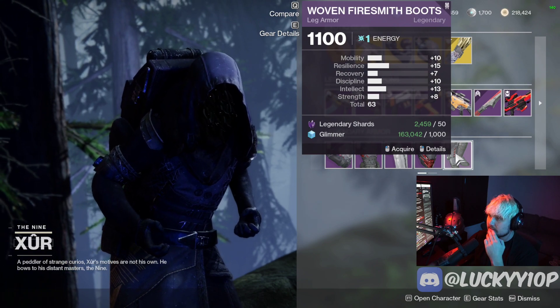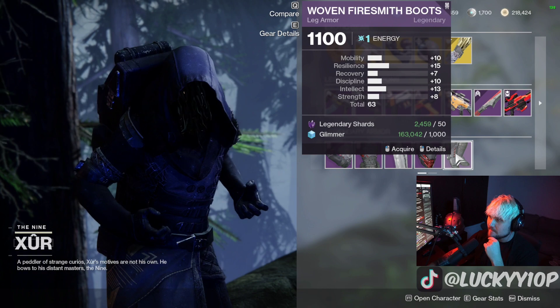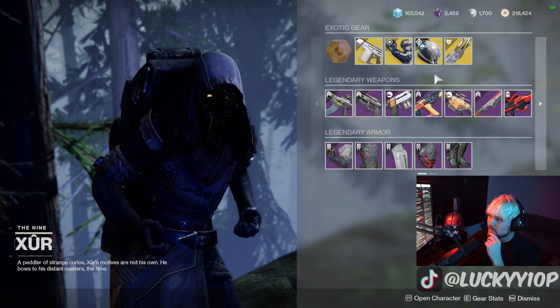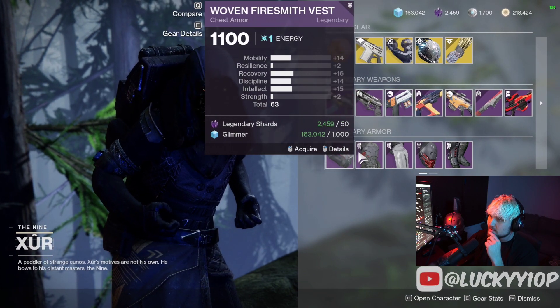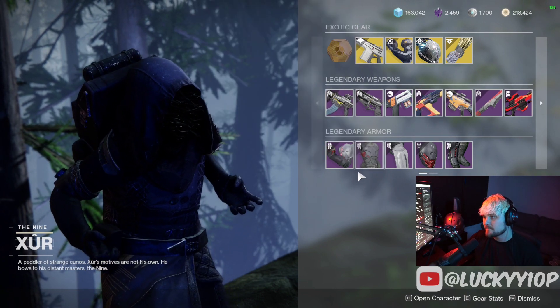Then 63 stat on the boots with a high resilience distribution — not the best honestly, so you could probably skip those. Overall, the best things to grab are probably the Claws of Ahamkara, the Last Dance Seven Serif Revolver, and this chest piece — that would be my selections from each column.